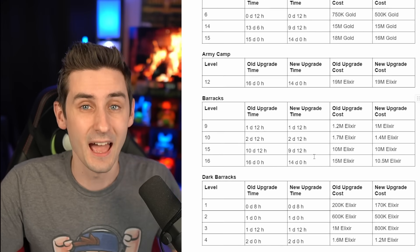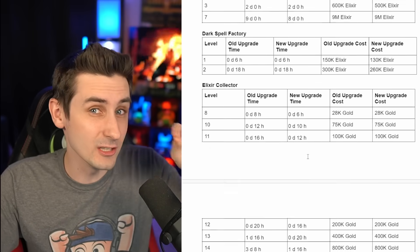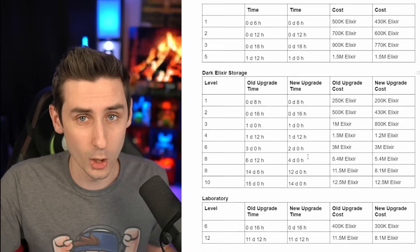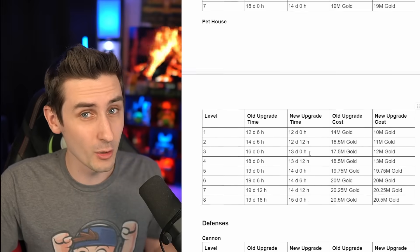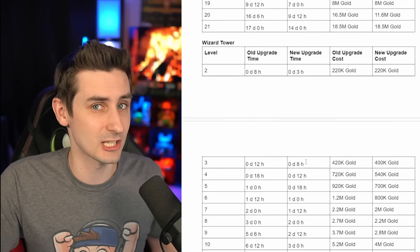There are a ton more changes — you'll need to go into the game's news tab to see all the reductions for lower Town Halls. If you are a lower Town Hall, you're going to be able to progress a lot quicker in Clash of Clans now.